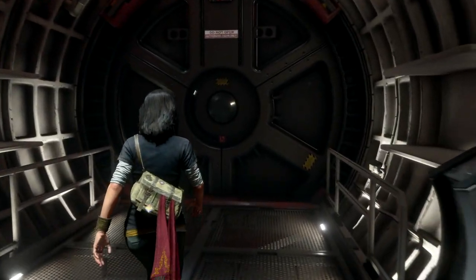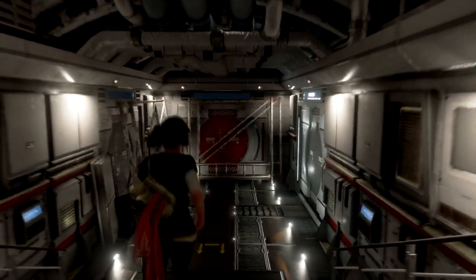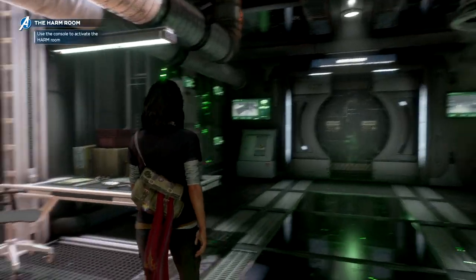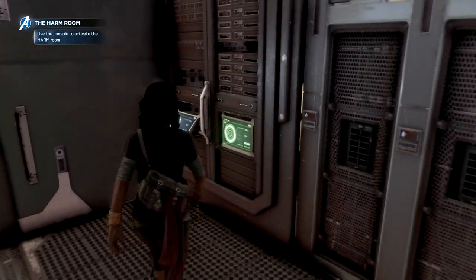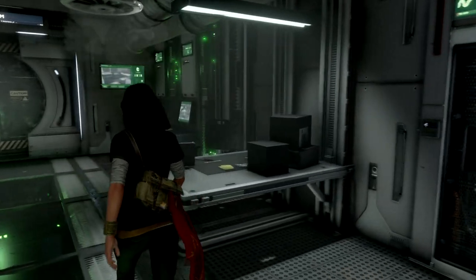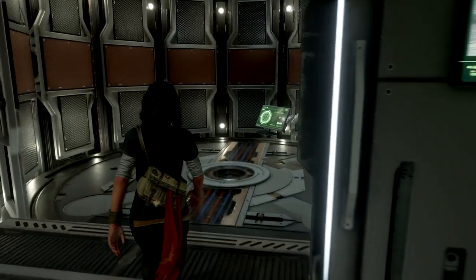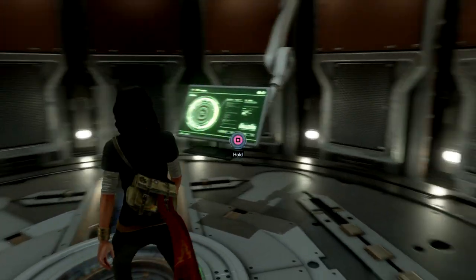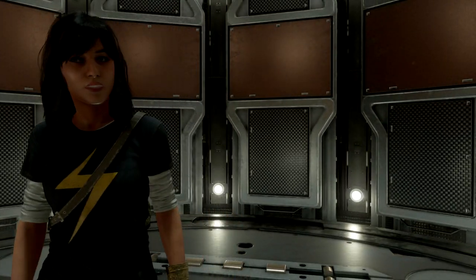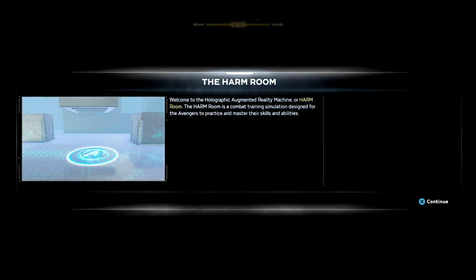Go into the room at the bottom of the stairs, walk down the hallway, and use the laptop that you find. You'll be in this little green room — you can see at the top left corner it says we are in the harm room. Go to the back of the room, find the laptop, and it will take you into your very first challenge. The first challenge is just a small tutorial, so just do what the game tells you to do — it's going to have you dodge enemies and show you how to fly and do a few combos.